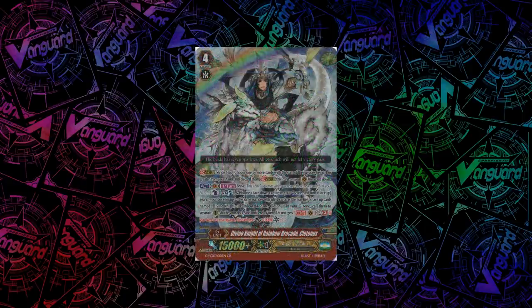Starting off with Royal Paladin, we have Divine Knight of Rainbow Brocade, Glatenus. He has a Brave skill — a once per turn act. You can Counter Blast 1, Soul Blast 1, and flip any G-Unit face-up, then search your deck for up to the same number of grade 2 cards as the number of face-up Glatenus in your G-Zone and call them to separate rearguard circles. Until end of turn, if you have 5 rearguards and you're on GB3, Glatenus gets plus 10k power and a critical. He's pretty well-rounded, especially with 16 G-Unit slots now.